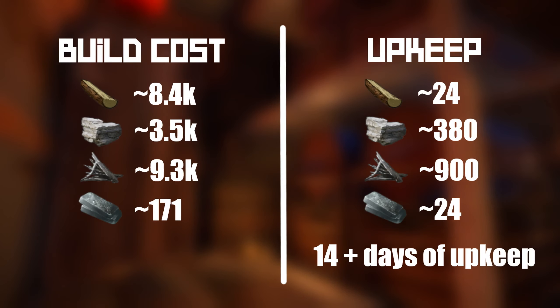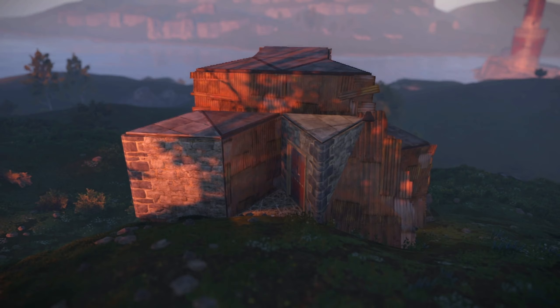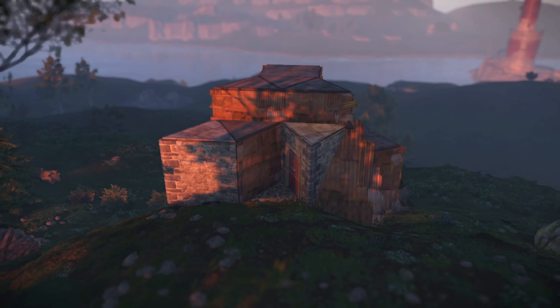Speaking of which, the other obvious takeaway feature is the extremely cheap build cost and upkeep, which keeps raiders 23 rockets away from your most precious loot. If you want to take a look at the base in person, you can check it out on Builder Sanctuary by using the share code: Padlock. With that out of the way, let's take a tour of the base.